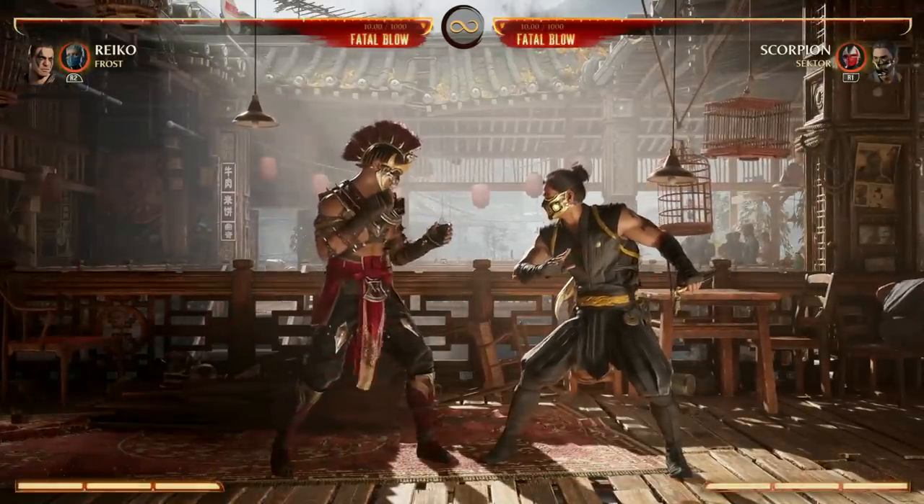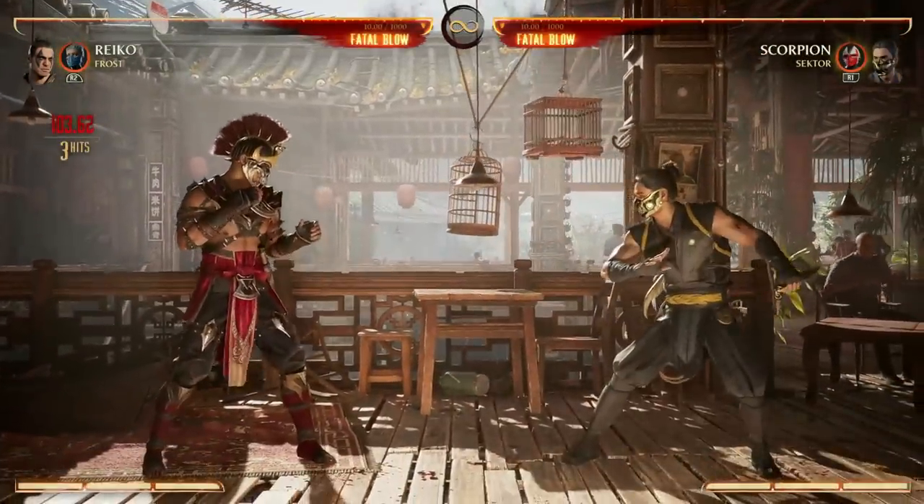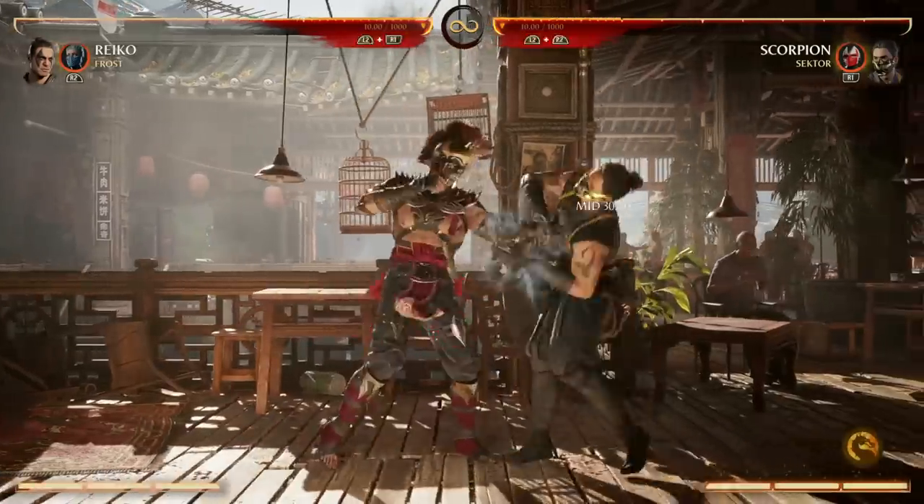For bread and butter combo starters with Reiko, you have Forward 1-2-4, which pops your opponent in the air for air combos. Reiko only has two real air combo options: 1-2-1 and 2-1-4. He has zero air specials, so you won't follow those up with anything special. Neither one bounces your opponent off the ground, so they're simple air combos that just end.